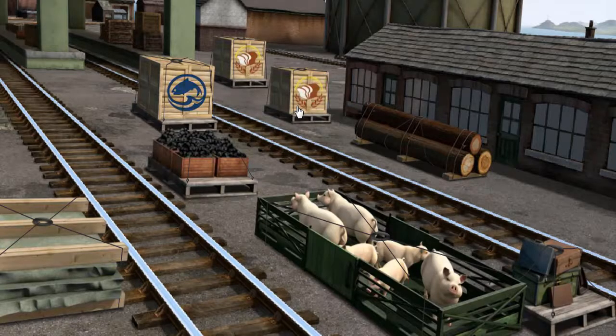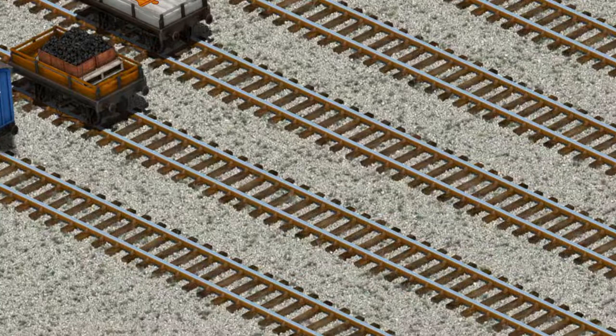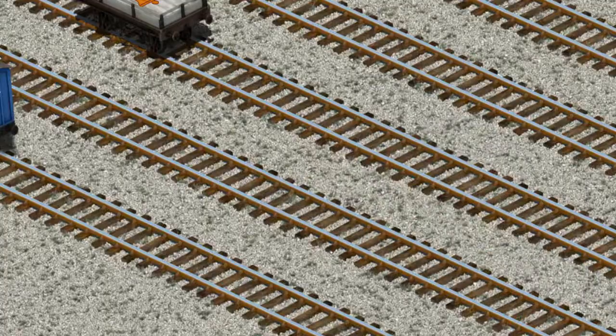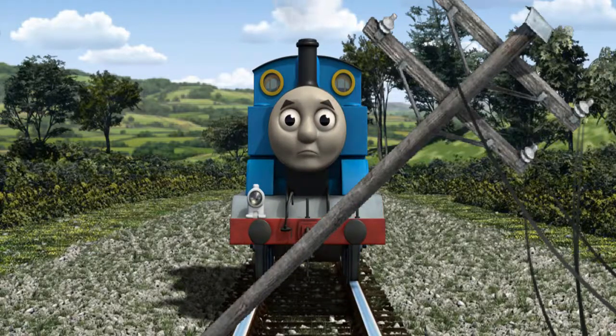It's a busy day at Brendam Docks. Thomas and his friends have many deliveries to make. Thomas must deliver the coal to Farmer McCall's farm. Show Cranky — that's it! Let's lift and load. Now the cargo must be loaded. Thomas pumped his pistons and puffed out of the docks. Suddenly the tracks were blocked. Thomas had to stop. He would have to go another way.